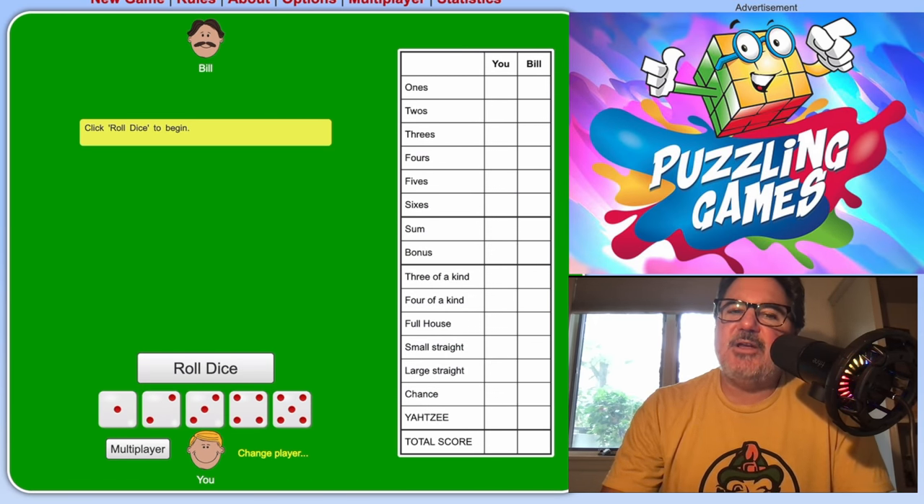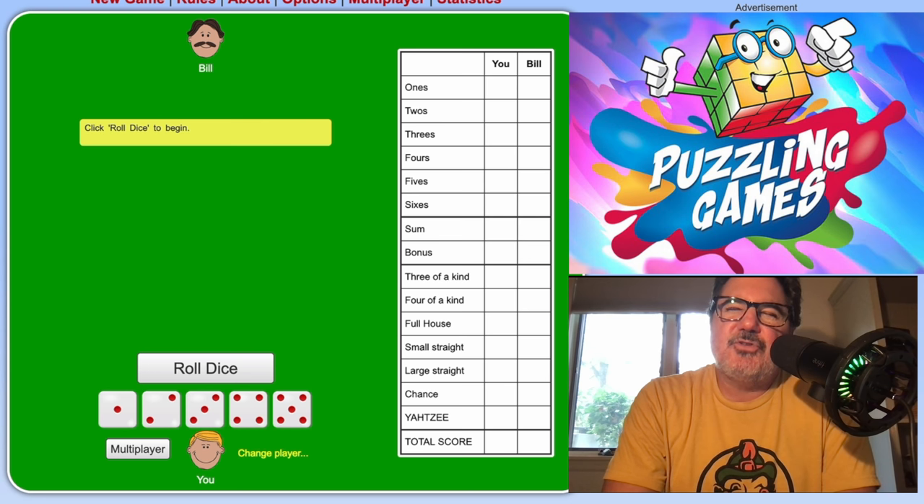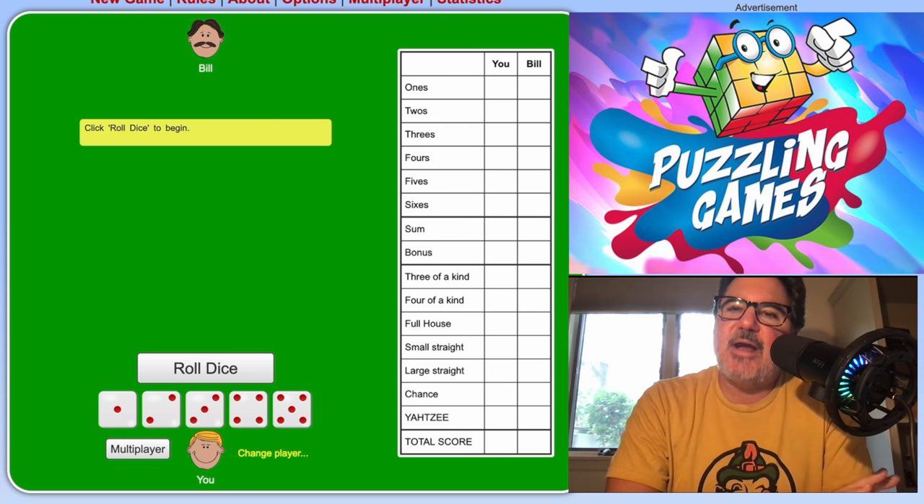What you're trying to do is get the most amount of points you can in each of the 13 scoring categories. Each turn you're looking to fill in — with the maximum number of points — one of those scoring categories. There's strategy that comes with that.